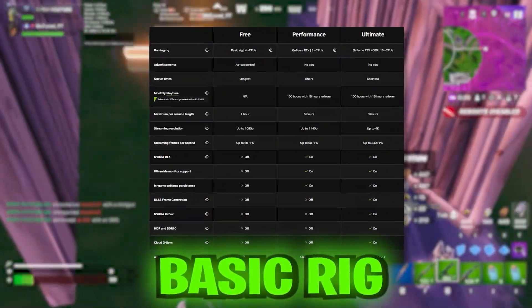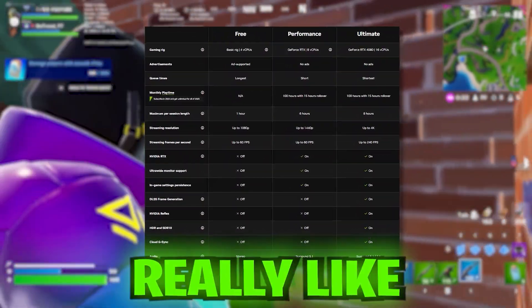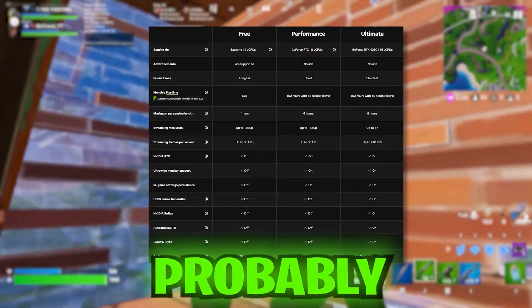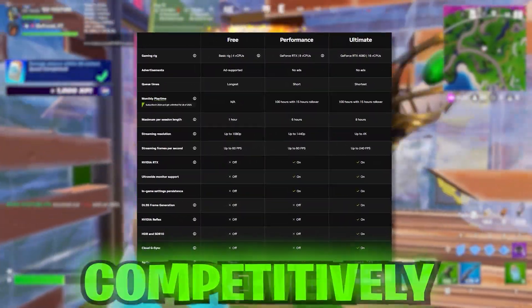For the free version you get a basic rig, standard access to gaming servers, one-hour sessions, and it has ads. The thing I don't really like about the free version is that since you only get one hour, it's really annoying having to queue up again. This is probably the version I would not recommend if you want to play on GeForce Now competitively or even casually.